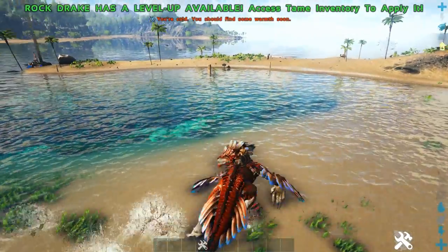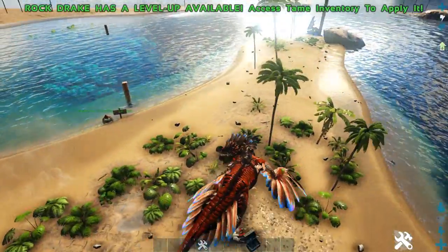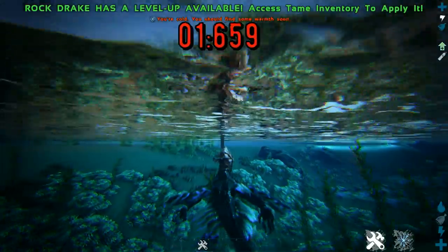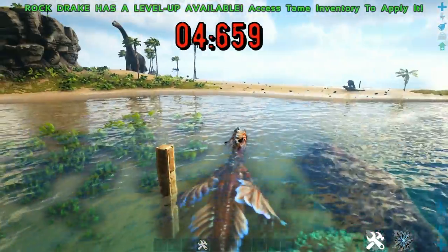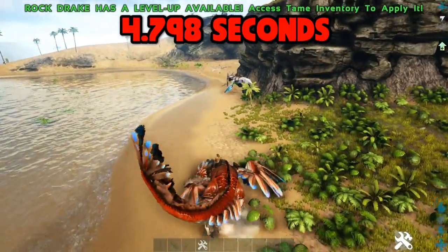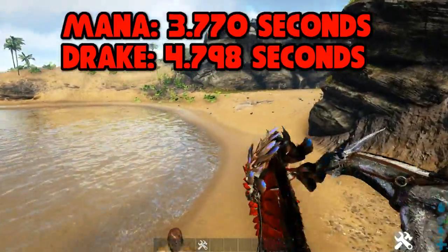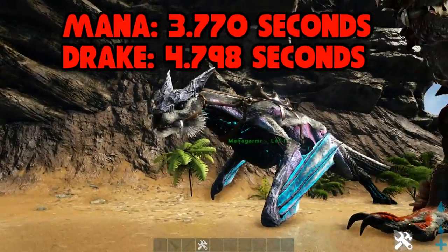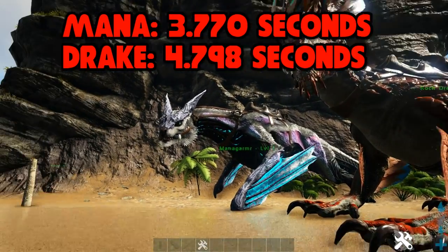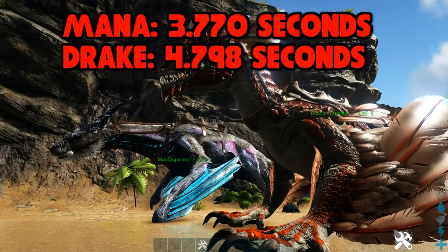So they can both jump in the water — I forgot about that. Jumping in the water would make it easier; if you don't jump he just sinks. So the Managama won that, but it was pretty close — they're both really good at swimming. Which is weird since he lives in the snow on Extinction and the Rock Drake lives in Aberration, and there's not much water in either of those maps.